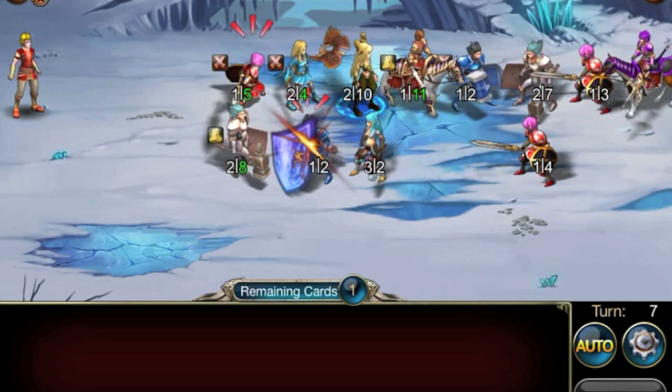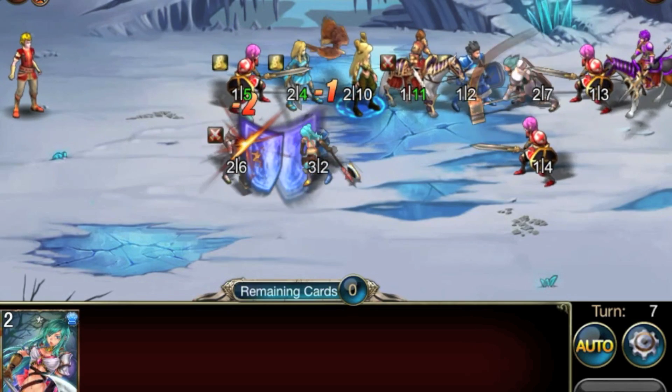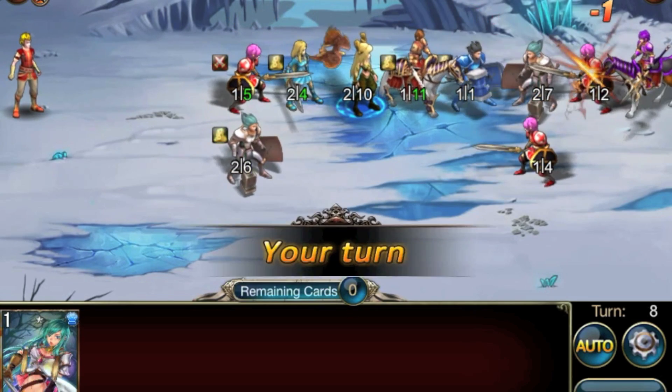Another way to get new or better cards is to combine cards in the Alchemist Lab or in the Forge. To get a better impression of Kings and Legends, watch the following in-game footage.